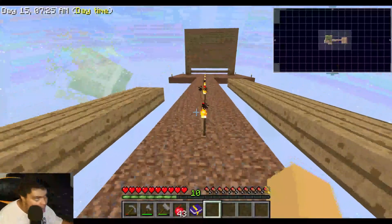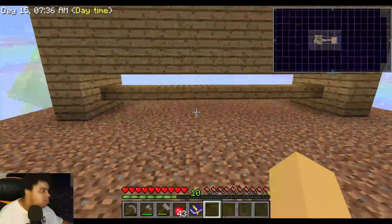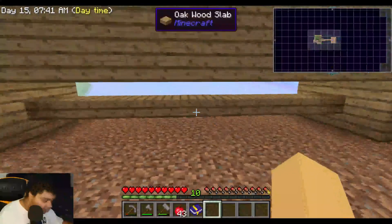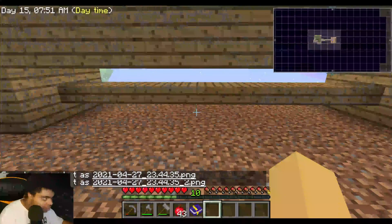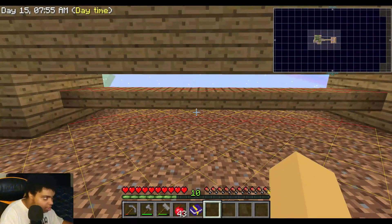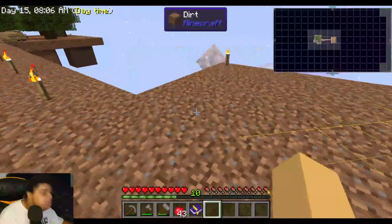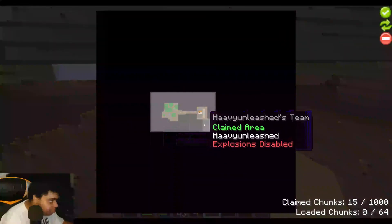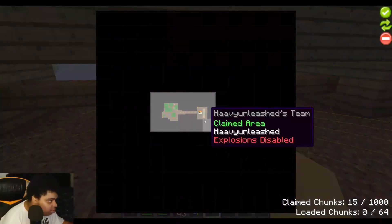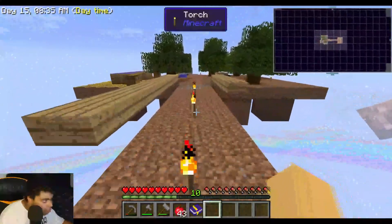I'm going to build this more off camera because it'll take all day. I need to check the height level. I want it dark right here. Are these protected chunks? Oh - explosions disabled! That's the good thing about making your armor explosive-proof.